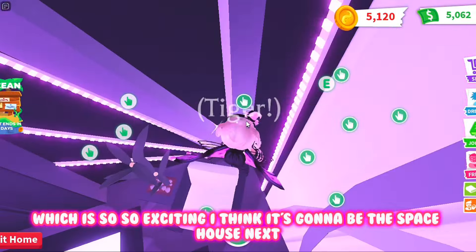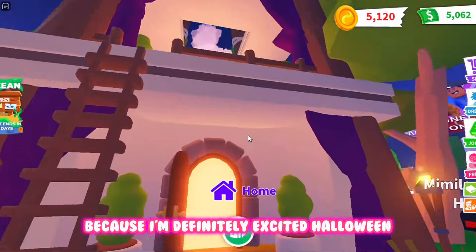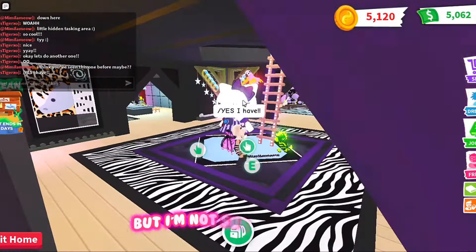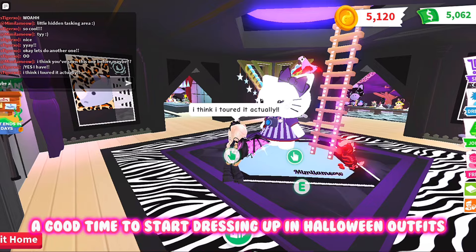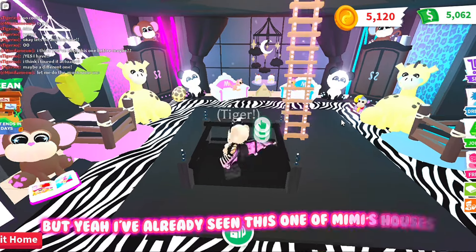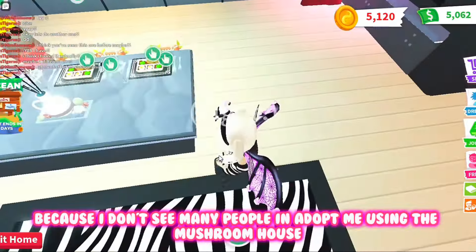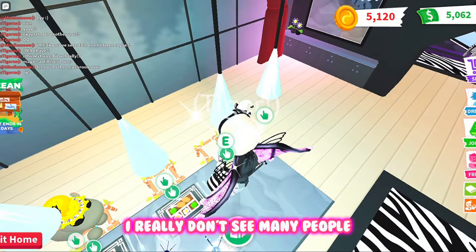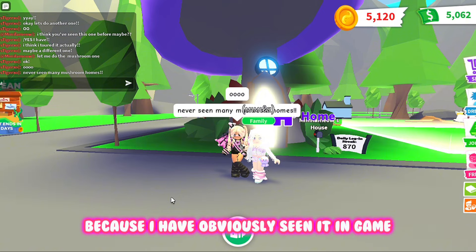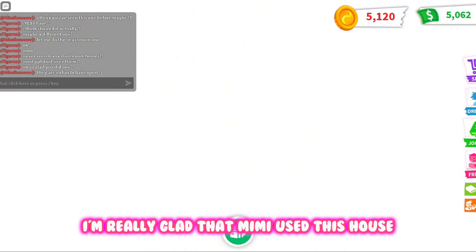Now we're going to do the next one of her houses — I think it's going to be the space house next. Tigers, are you excited for halloween? I am definitely excited. I feel like now is a good time to start dressing up in halloween outfits. We're going to move on to her space house, which is actually in a mushroom build, and I think that's really cool because I don't see many people using the mushroom house. Tigers, this is the mushroom house — have you ever seen it in game?